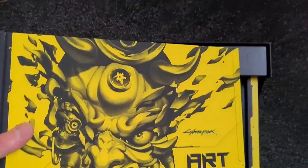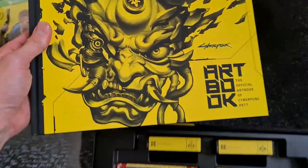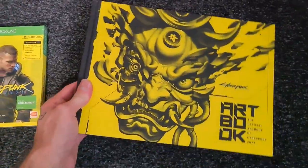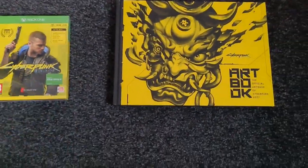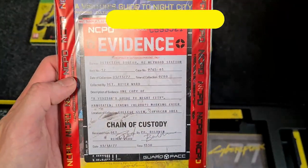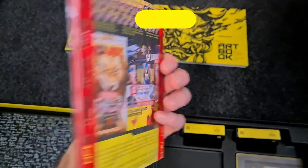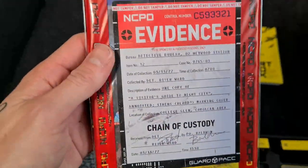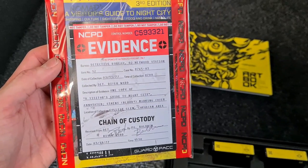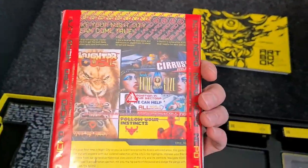I do wish I had a proper desk for all this. I'm gonna pull each bit out piece by piece, lay them out, and then have a look at them in more detail. So underneath here is a little pack - a visitor's guide to Night City along with an evidence pack. That's actually really really cool. There's a bag of evidence - it's one of those things. I'll leave that on screen a second so you can read the information on it. I'm gonna go through all this in my own private time.